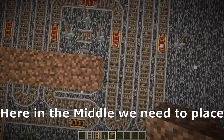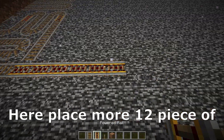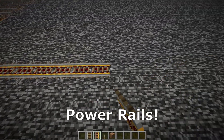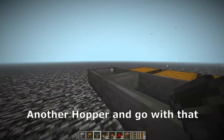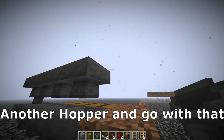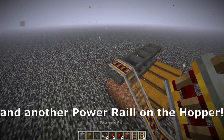Here in the middle we need to place dirt on the rails and surround it again. Here we need to place 12 more pieces of power rails, then place 2 pieces of dirt and 4 double chests, with a hopper in each one. Here another hopper, and go with the hopper until here — a normal layer here and another power rail on the hopper.